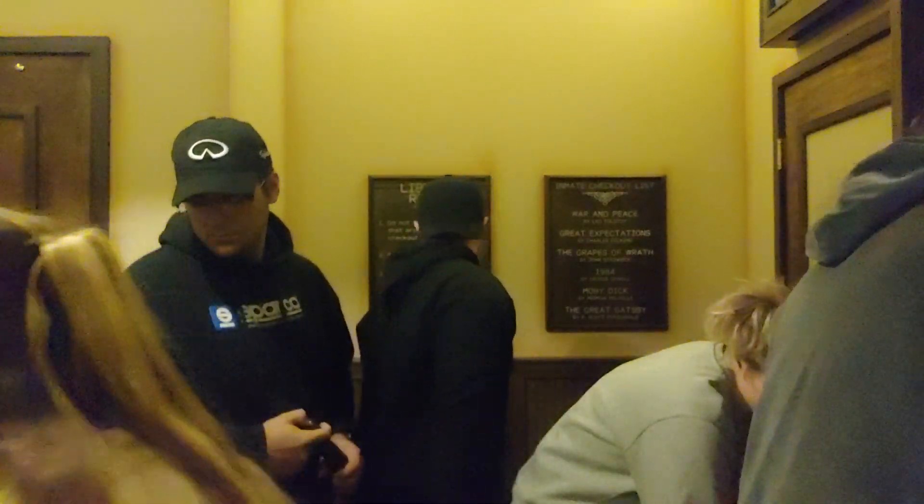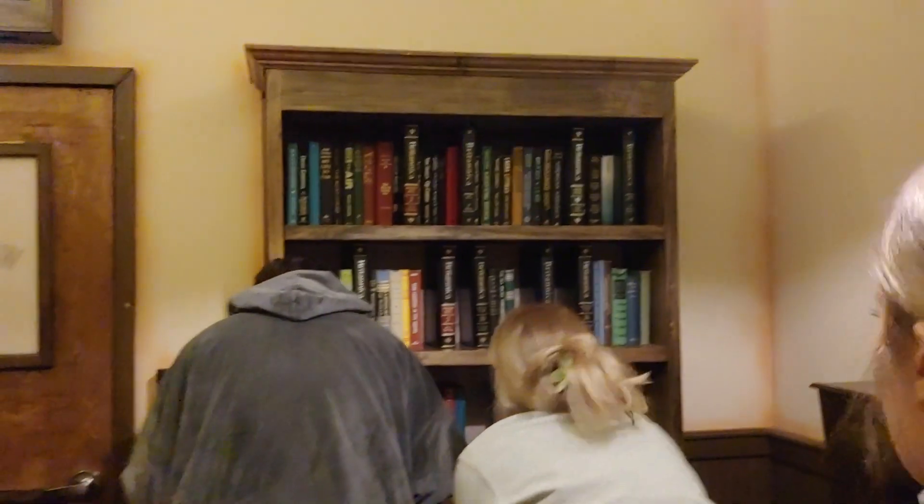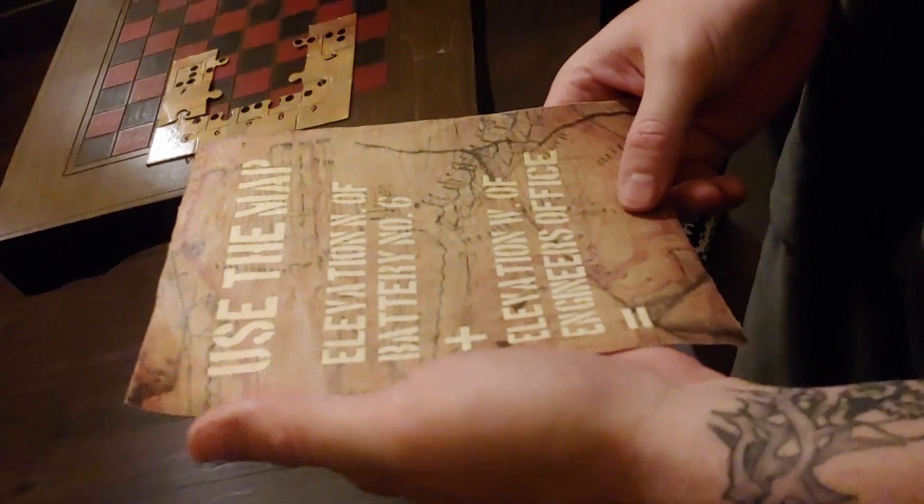Try 4054. This is braille. 4054. How many books do you pull out? 1, 2, 3 — the shape of it. The shape of the four spaces: 1, 4. 1, 7. I think everything else is 3. 7, 1, 7, 1. Puzzle pieces. Use the map. The number of the four spaces: 2, 3, 2, 1. Elevation W of the engineer's office. Elevation of battery number 7.